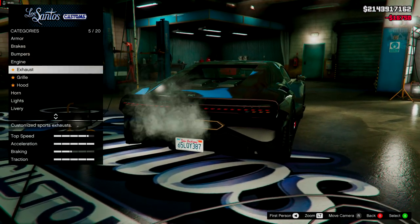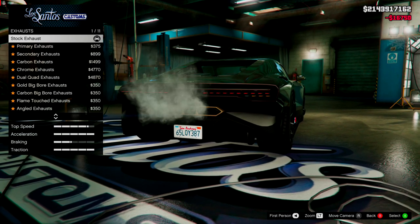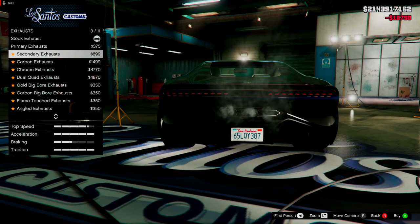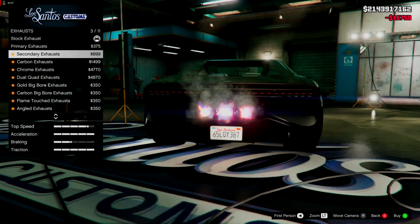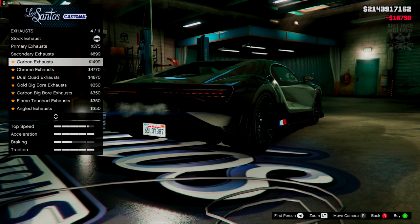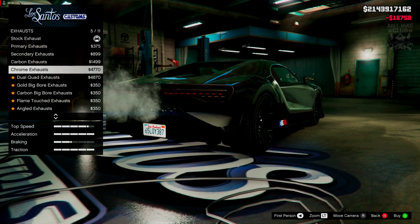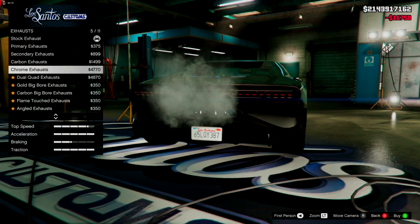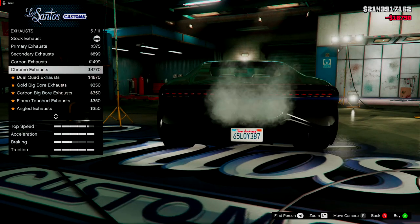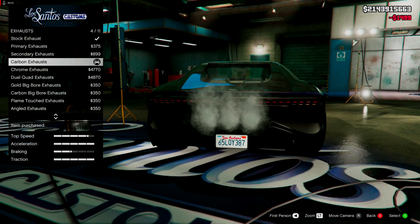For the engine, we're going to get the level four engine upgrade. For the exhausts, there are loads of options. I wish there was a way you could just turn the engine off whilst you're in customs — it would be a little bit more convenient. It looks like the top options are just changing the surround. There's even a five-tip exhaust option. We're just going to go with the carbon one so it matches the front splitter.